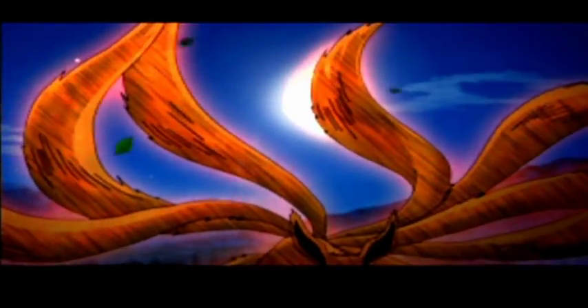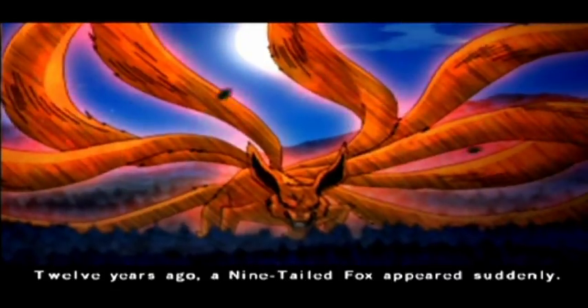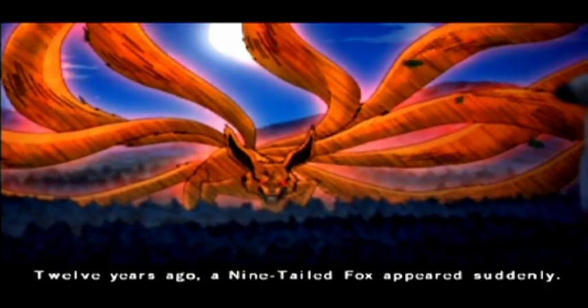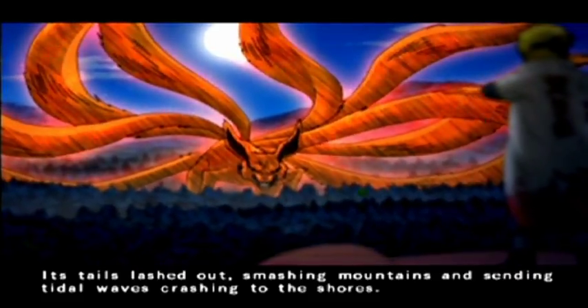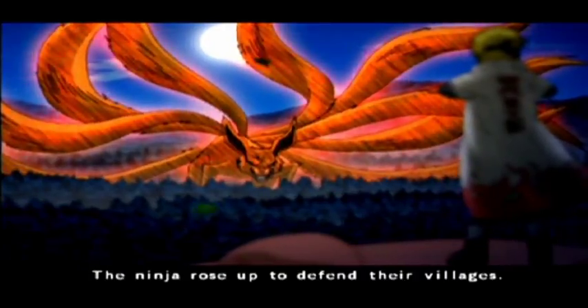I think this is the only chapter that has a full-on intro. I remember if Ultimate 2 had one — I think it did but it wasn't that crazy. The Nine-Tailed Fox is looking glowy as hell. Everything in this game glows, it's actually hilarious. And I think that's the most detail the Fourth Hokage has ever had up to this point. That's actually pretty impressive.